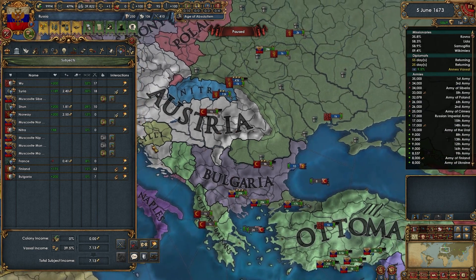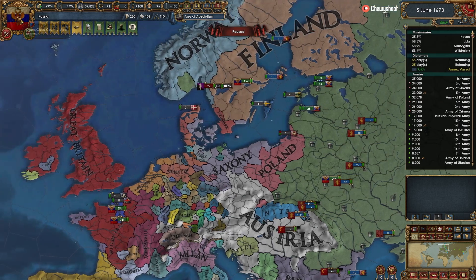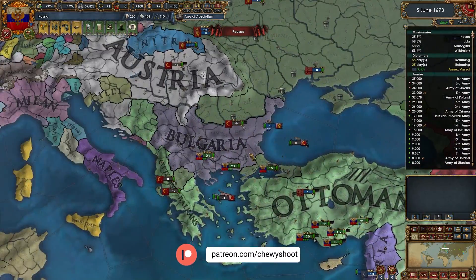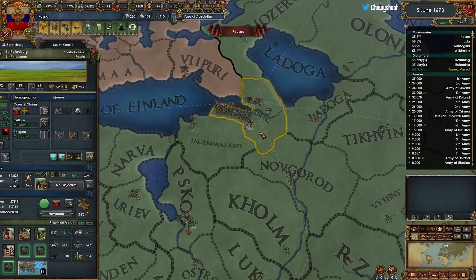Welcome back to EU4 as Russia. Right now I'm making an effort towards pushing for Influence ideas, that way we can annex our vassals a little bit cheaper. These guys are all heading over this way, and these guys are heading over to Sargrad.